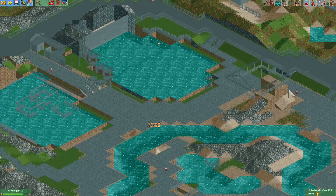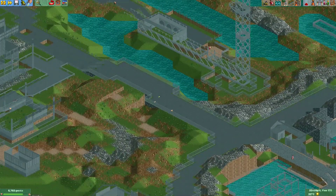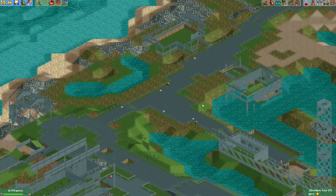You can also see some litter here. This feature is really useful if you want to manage your park, or if you want to give your handyman better patrol areas.